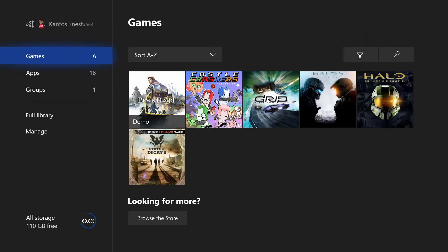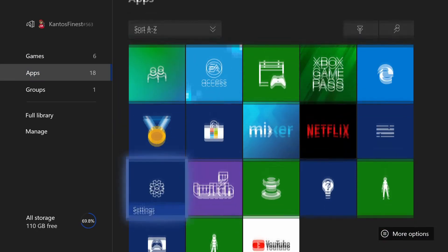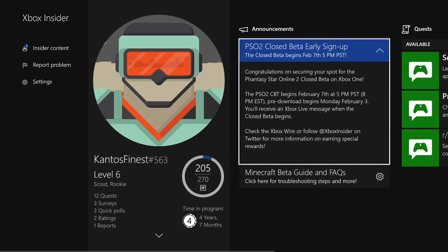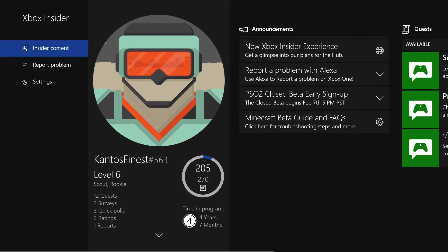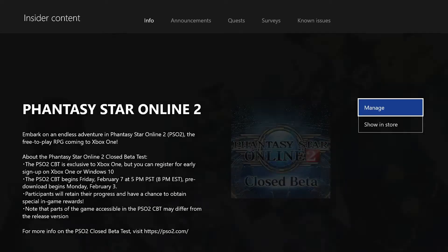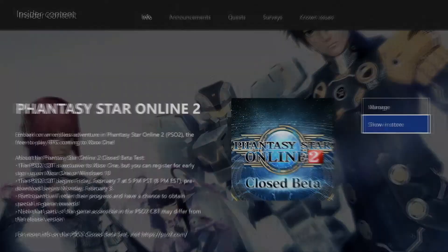Once you go there, go to your Apps. Make sure you go to the Xbox Insider app right here. It's gonna tell you right here — BOOM — PSO2 close beta early sign, congratulations securing your spot, yada yada. Click on that, go to your Insider Content, go to Join, click on Phantasy Star right here, go to Show in Store.